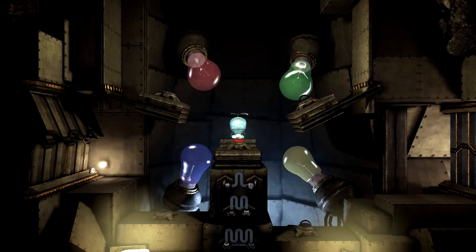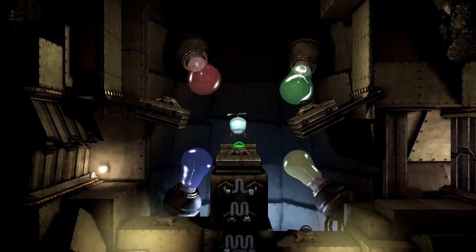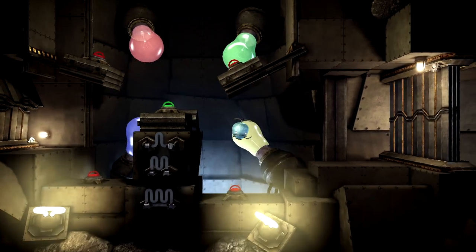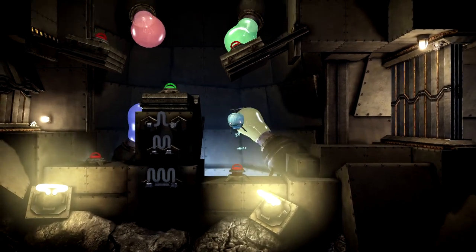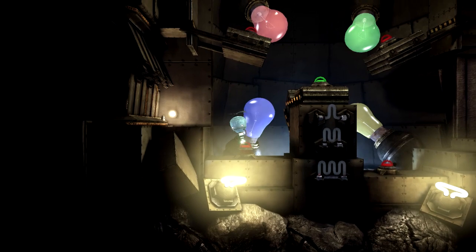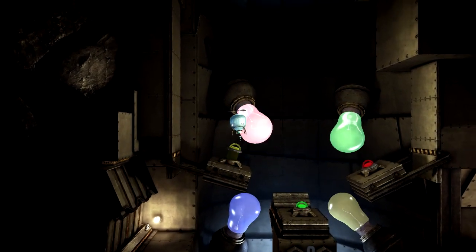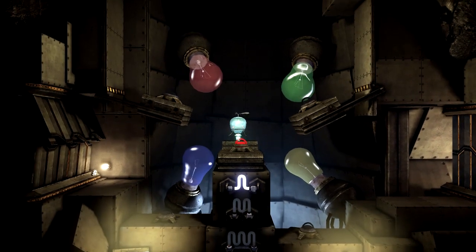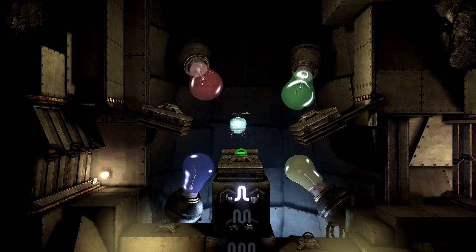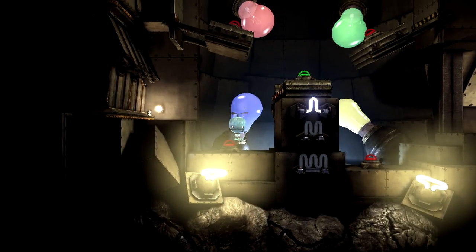By doing this we trigger a Simon-type puzzle. We're going to go yellow, blue, red. Let's get these going: yellow, blue, and red. These are pretty much the tutorial puzzles, it's worth noting. Soon we'll enter the hub world, which is where the majority of the game takes place. Next sequence is blue, blue, yellow, red — let's get this done.